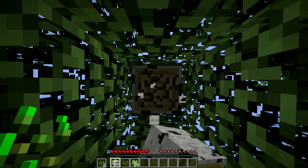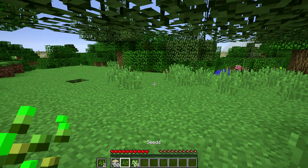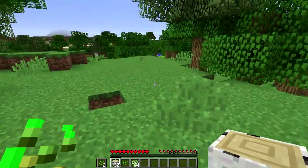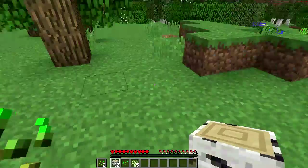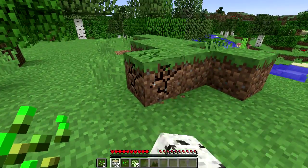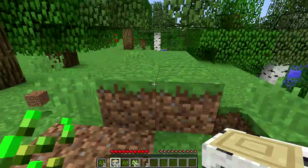I notice the two seeds I have in my left hand are in a separate box on the hotbar that I cannot scroll to — so there's probably a hotkey to select that. I'm going to get some dirt here.